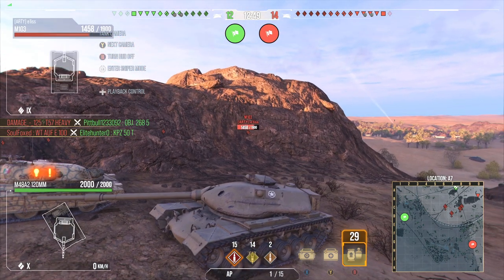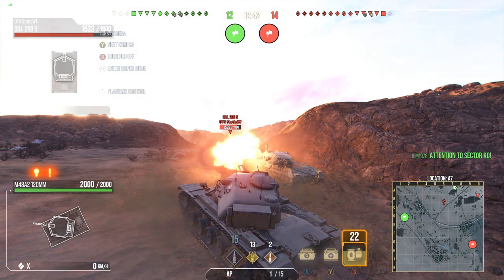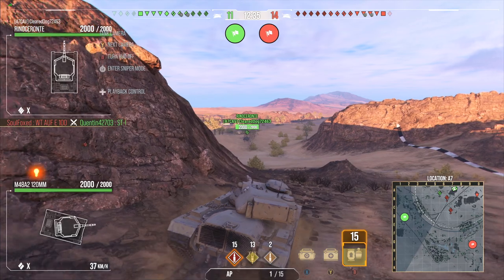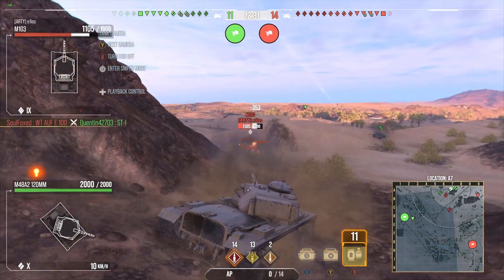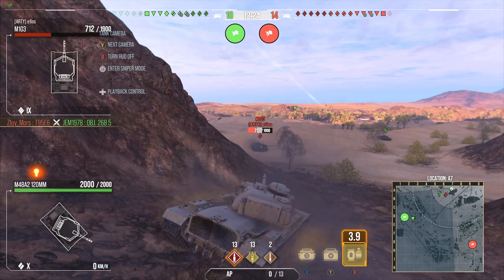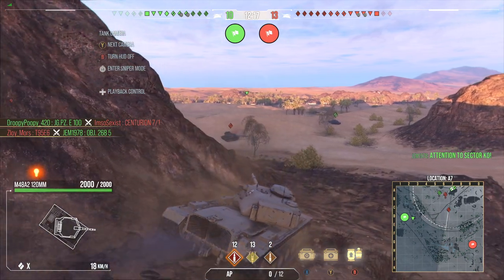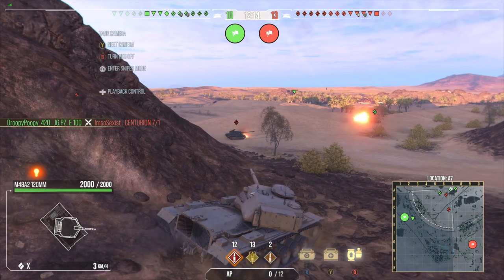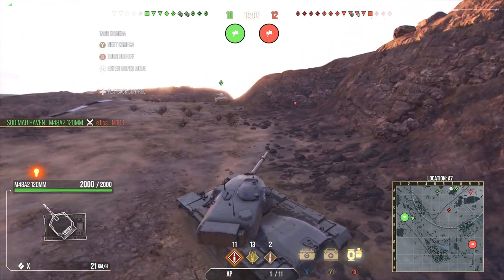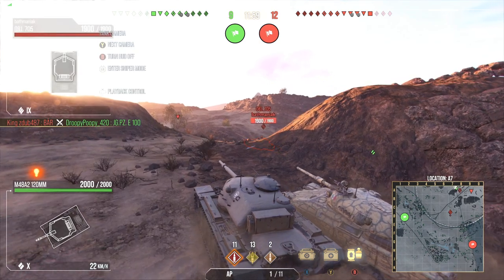Looking at the map, we have some heavy tanks coming up behind us including an Object 103, and our teammate is still not detected for whatever reason — thank you, replay system. Applying pressure on the 268 felt like the right call. The DPM buff this tank got — some people may not think it's that big of a deal, but having a 0.6 second decrease to reload really makes a huge difference. Just look at how quick this tank is firing — throwing shells out left and right, 400 alpha, and it's just really quick.